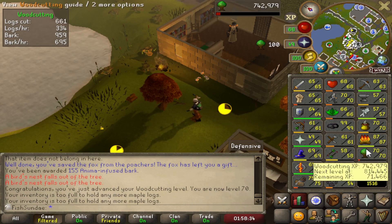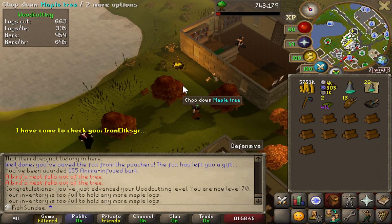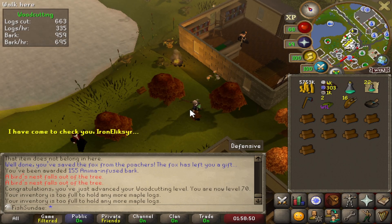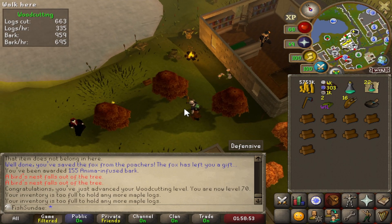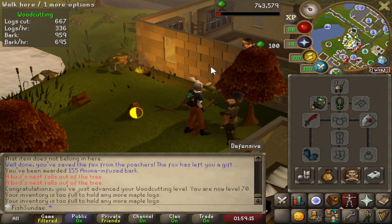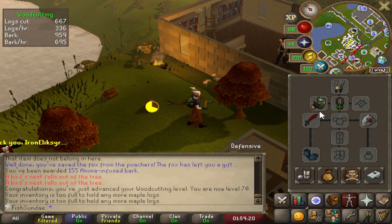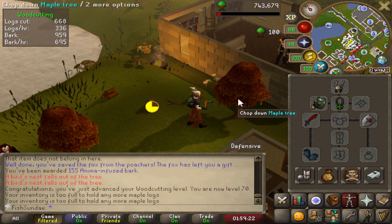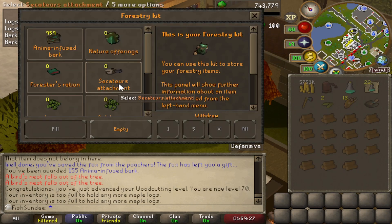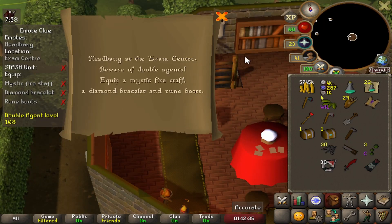I'm woodcutting to get to 75 for magic logs. I want to do Desert Treasure next — I know I could do the Wintertodt or the Legends Quest method, but I'm just going to do woodcutting since I'll be busy for a while. I also just found out you can actually store the forestry kit now — I tested it, saw it in the magic storage, and was able to store it with all the stuff I already have. I have some anima and some leaves too.